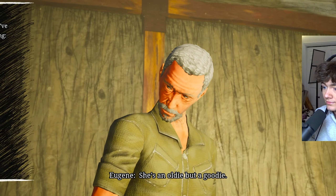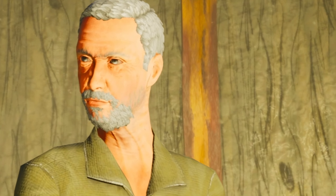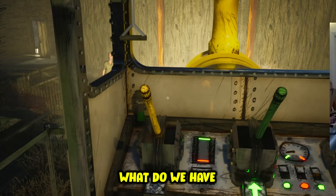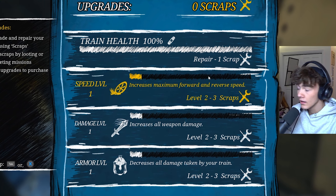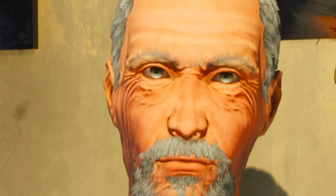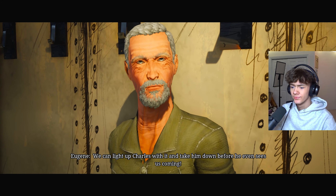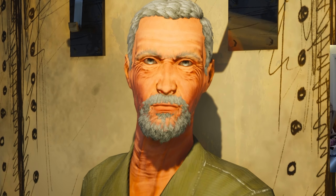That's a nice looking train - she's an oldie but a goodie. I'm going to inspect the train's exterior. Inside I can use levers to control the train. We have blueprints so we can upgrade our train, and we got a big old gun in the back. Sure looks fun to use - we can light up Charles with it. Are you ready to take this thing for a spin? Heck yeah!